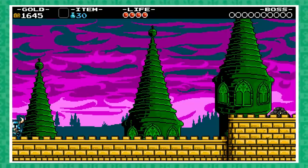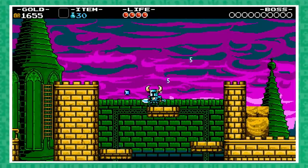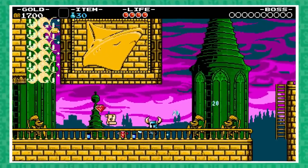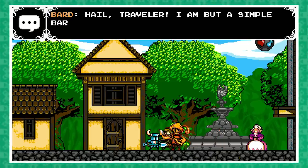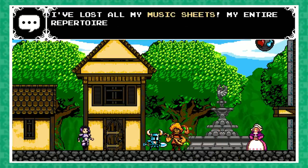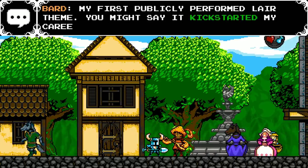Starting off as Shovel Knight himself, after entering Proudmoor Keep, if you do the unthinkable in a sidescroller and go left, you'll eventually find an area where breaking the wall reveals Yacht Club's very own logo. This isn't a self-serving reference though — the logo floats above Music Sheet Number 23, which, if turned into the Bard back in town, yields this bit of insight: 'My first publicly performed Lair theme — you might say it kick-started my career.'